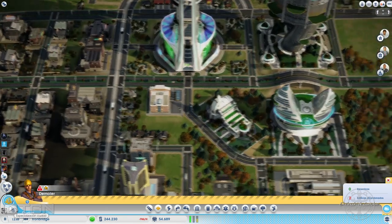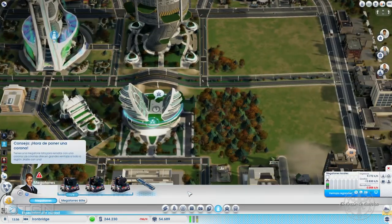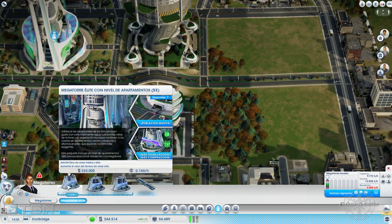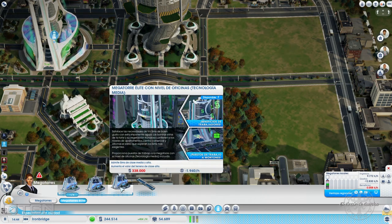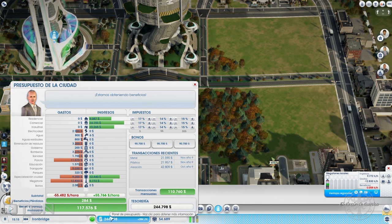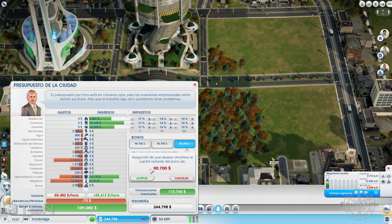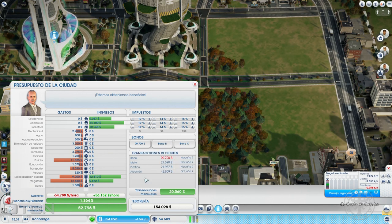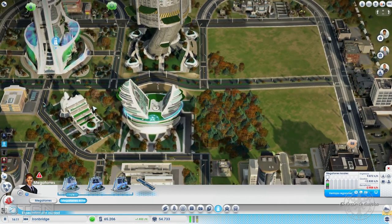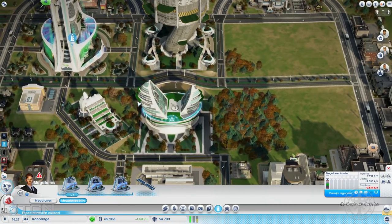Para ponerlo igual que aquí necesitamos primero poner la base de la megatorre. Las megatorres nos van a costar... vamos a ver el precio. Son 338.000 y estamos en 244.000. Los préstamos todavía no estaban subsanados, así que vamos a subsanar un par de préstamos. Perdemos dinero del que teníamos en total, pero ganamos en el presupuesto; o sea, tenemos más dinero por hora, y así podemos obtener rápidamente ese dinero que nos falta.